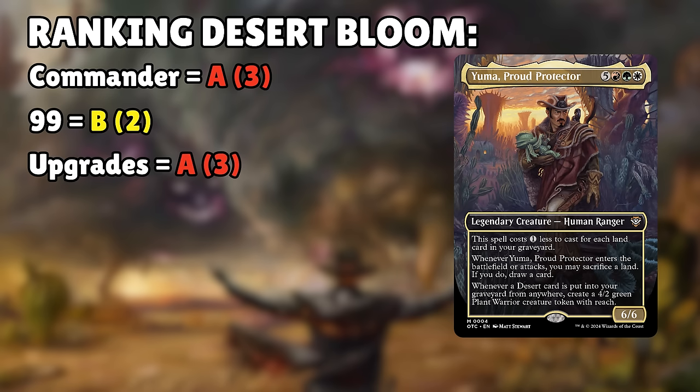In terms of deck ratios: 52 mana — 37 lands and 15-ish ramp cards, some generic rocks and fairly inconsistent treasure generators, but Discreet Retreat is both new and very cool. 15 draw with lots of surprisingly good ones. 9 targeted removal with a lot of good ones. Only 1 board wipe that I counted — Massacre Girl, an outlaw. 6 graveyard recursion with lots of really good options. 3 graveyard hate, most of them incidental and giving extra value when you're hating on the graveyard. And 3 or more finishers, like Angrath's Marauders, which doubles the amount of damage you deal the turn you put it onto the battlefield. The deck has great ratios — draw, removal, and recursion are especially good.